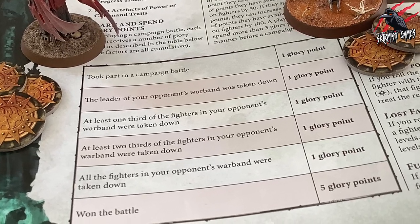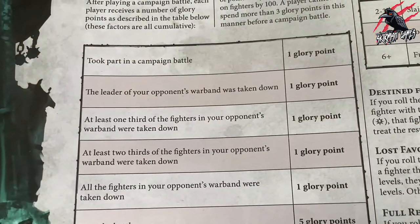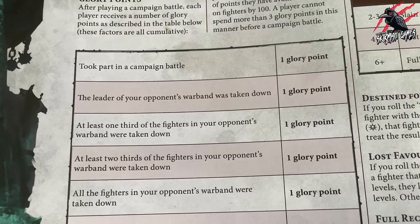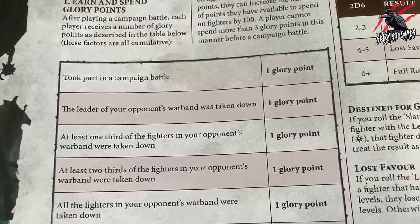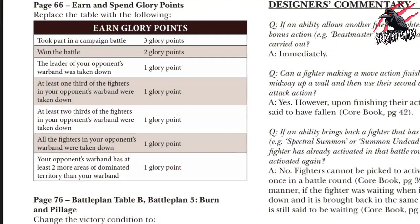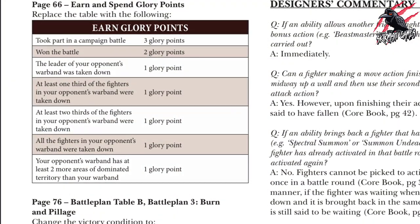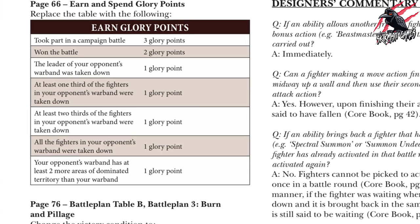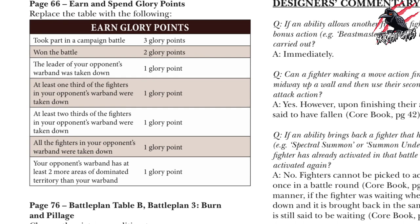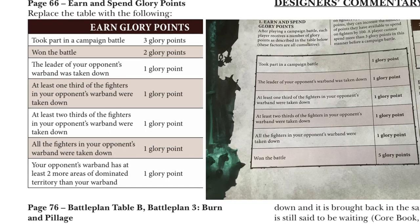These factors are all cumulative. This table has been taken from page 66 of the core rulebook, and you can use that table or you can choose to use the table from the updated errata, which affects the number of glory points assigned to each of the different sections of the table. You'll notice that the order has changed slightly and the number of points awarded has also changed.